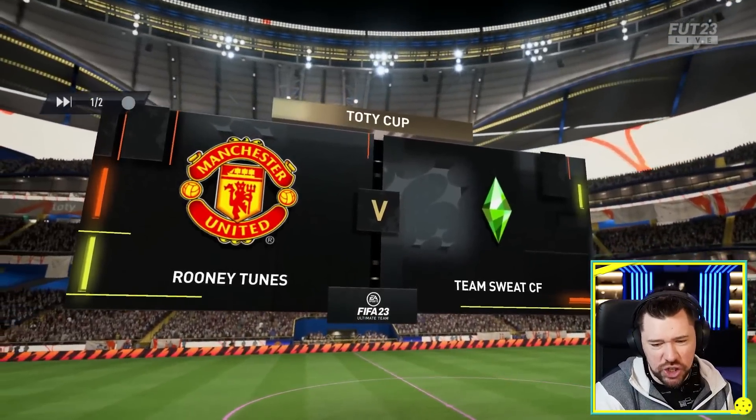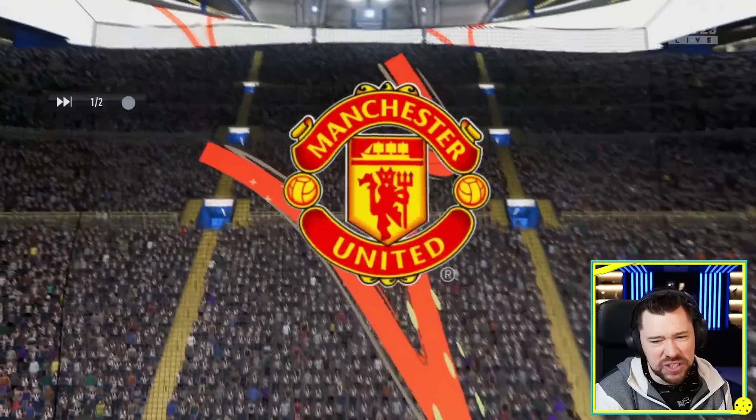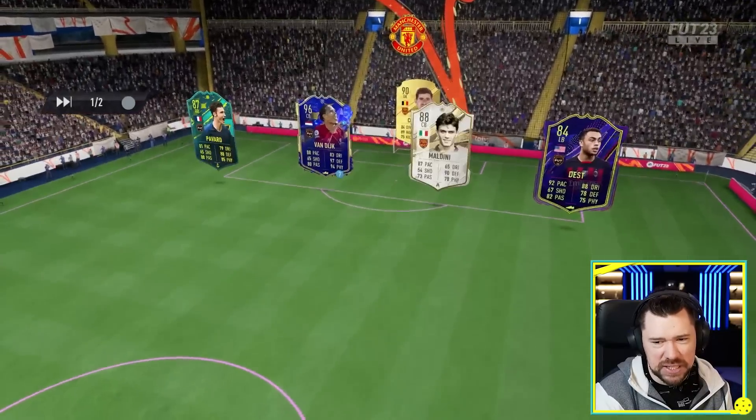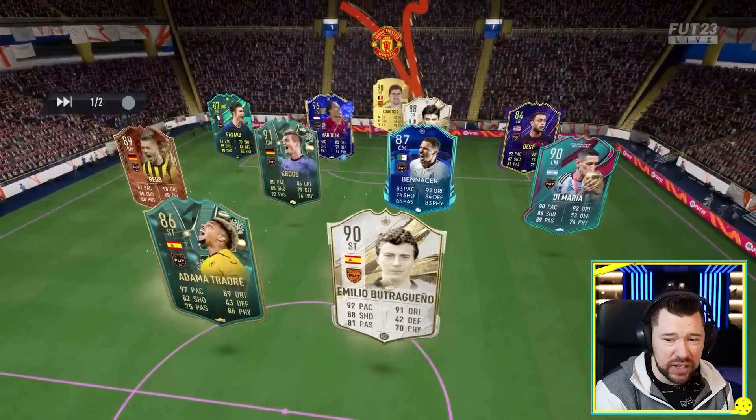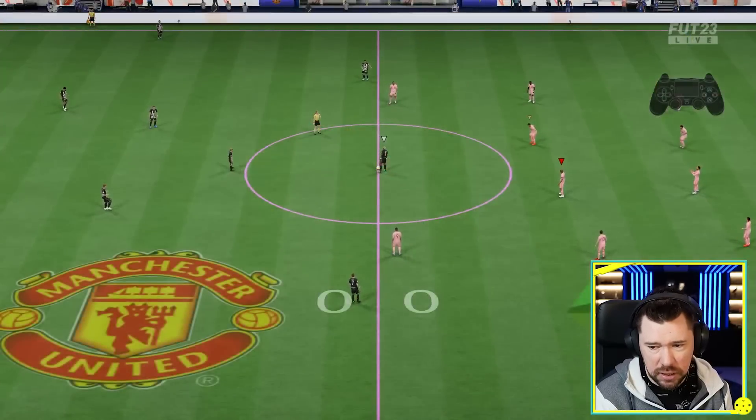Our first opponent is Rooney Tunes. Everyone's going to have the same team, aren't they — a couple of Team of the Year cards and then just SBC players. Van Dijk is his Team of the Year. Let's get it.